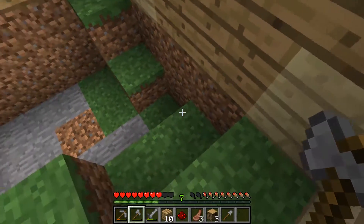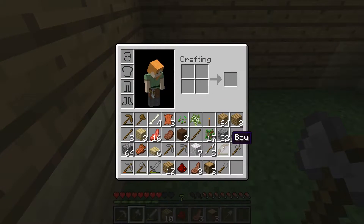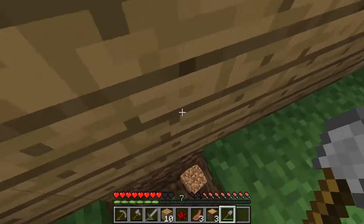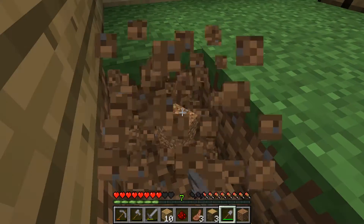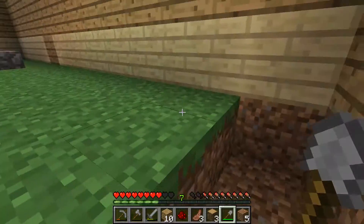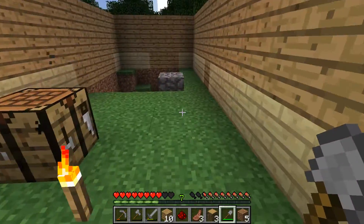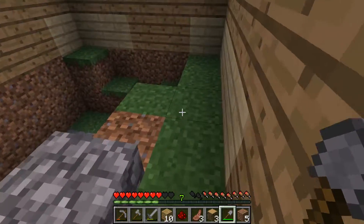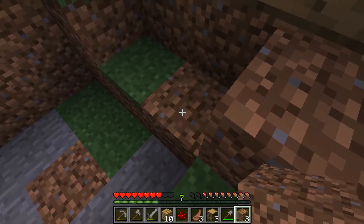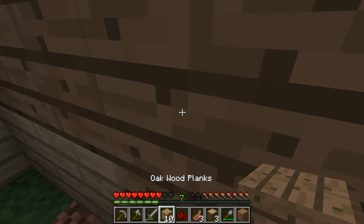Let's chop down some trees. I'm gonna take some dirt from back here so that I can put some dirt in the front. I need to try to make a floor anyway, so maybe I can just toss down cobblestone for the floor — maybe that'll work out. I don't know, we will see. Let's go ahead and put that down so I have something to step on.